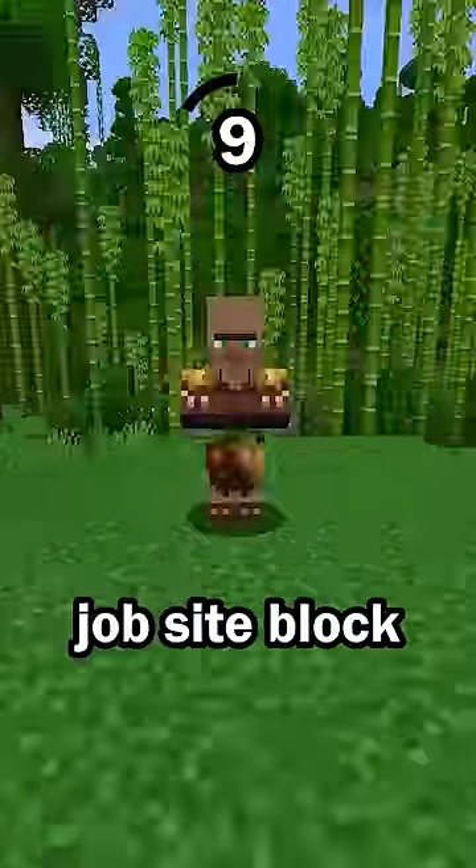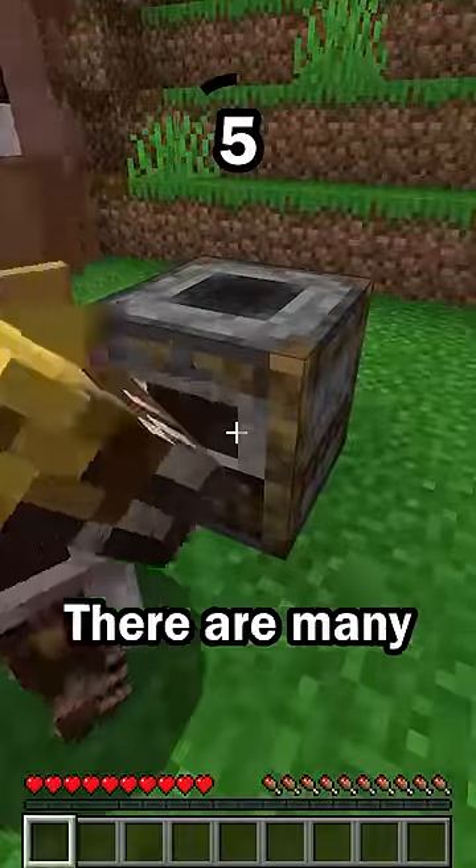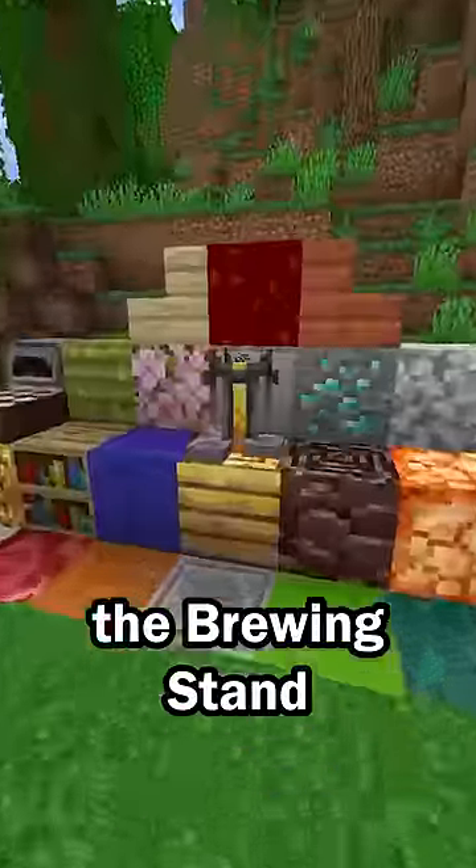Final hint: This block is a jobsite block. The job a villager has is based on the jobsite block that is nearby. There are many blocks that can give a villager a job, and this block is one of them. The block was the brewing stand.